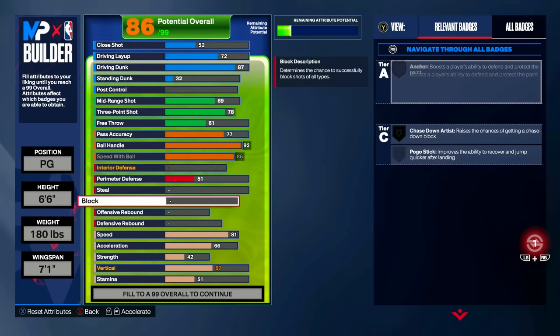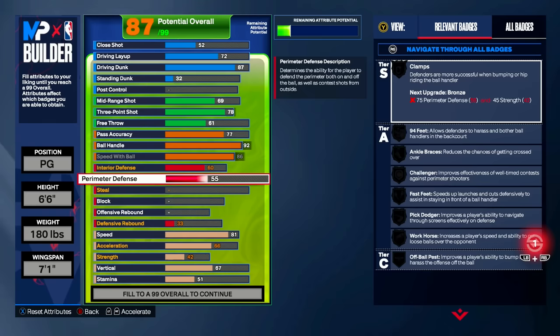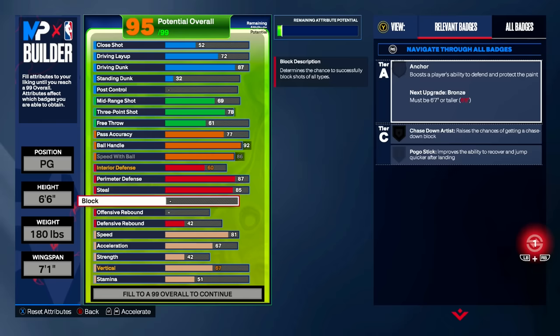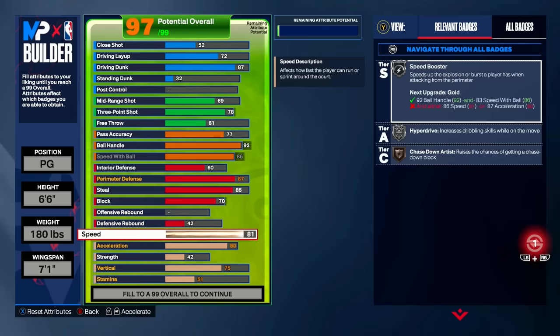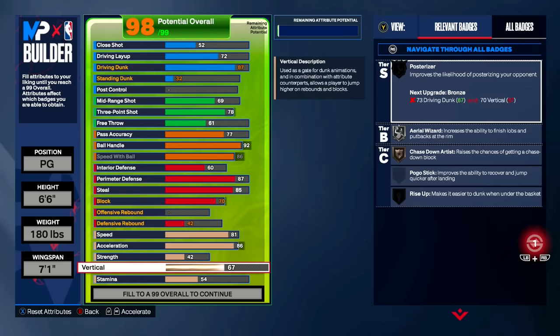Moving on to the defensive category: interior defense we're bringing up to 60. Perimeter defense we're bringing all the way up to 87. For steal, we're bringing this up to 85 — you get a lot of rips with an 85 steal. For block rating we're bringing this up to 70. We'll leave defensive rebound at 42 and offensive rebound at 42 as well. For physicals: speed at 81, acceleration up to 86, vertical up to 75, then max out stamina — that should give us a 99 overall potential.